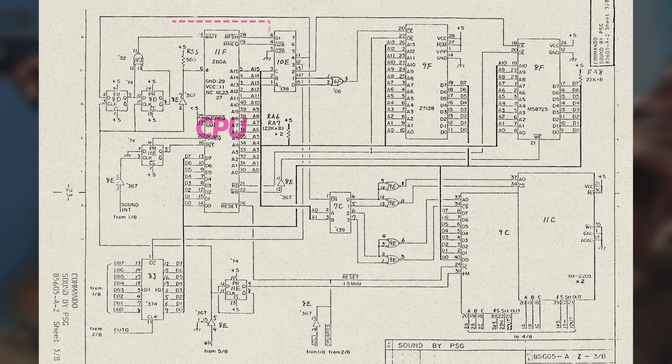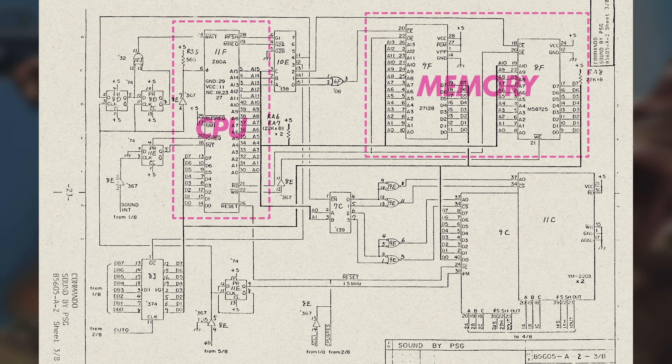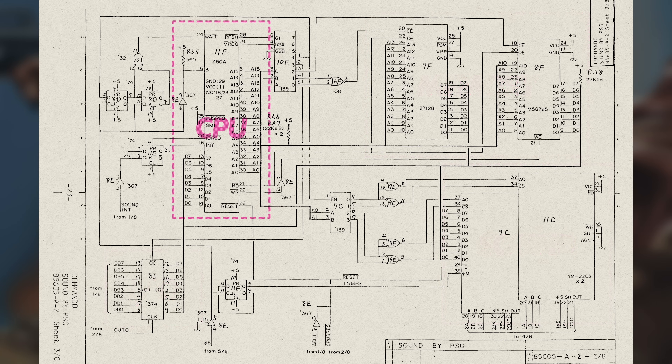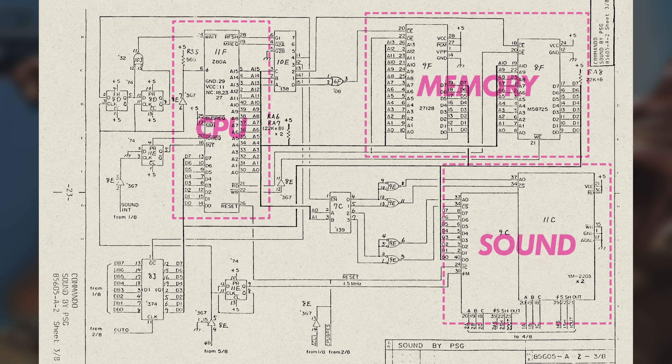And it's essentially a whole computer system in its own right — it has a CPU, it has memory, it has sound generators, and it has I/O. The CPU on this page is not the main CPU that's controlling gameplay; it's a dedicated CPU just for the sound system, and it has its own dedicated memory and sound chips that don't attach to anything else.